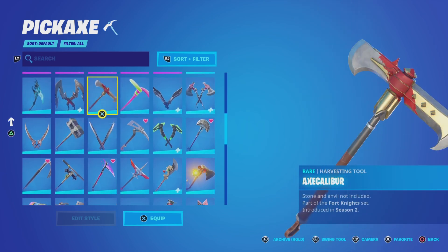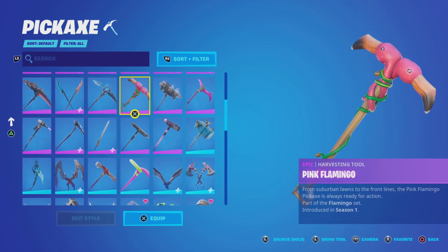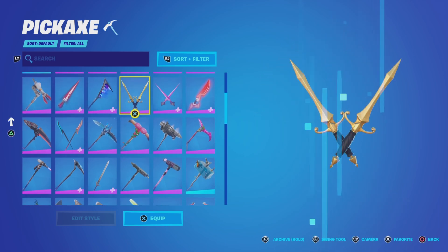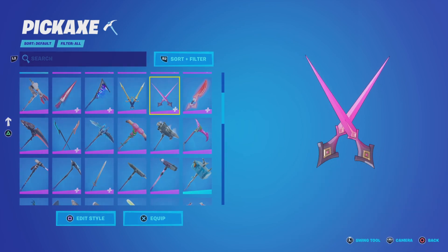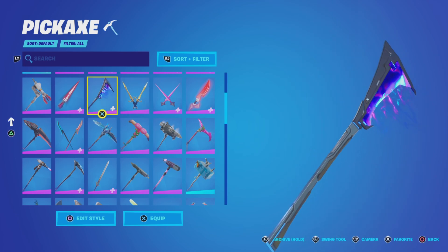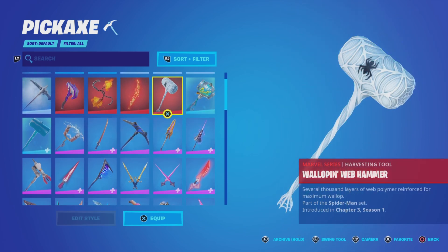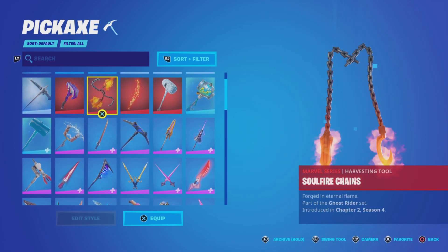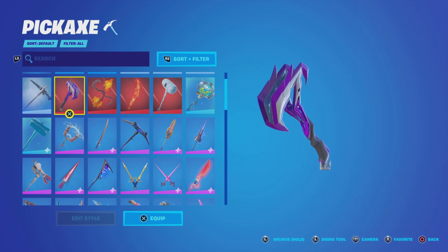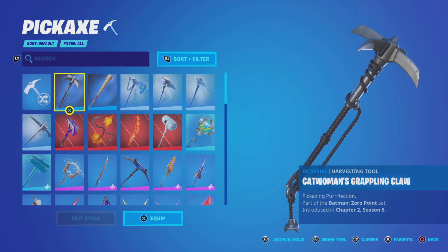Any rare things? Pink Flamingo — season one, got it when it dropped, one of the best axes in the game I think. Guardian Daggers — these are pretty sick, got two styles. Fusion Scythe — this axe is actually pretty cool. Got the Spider-Man axe, Doctor Strange, got the Ghost Rider set — this sounds pretty dope. Energy Claw. Got the Catwoman's Grappling Claw — love this axe, one of the best in the game.